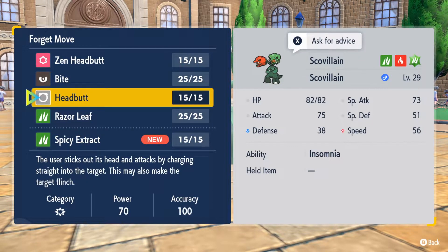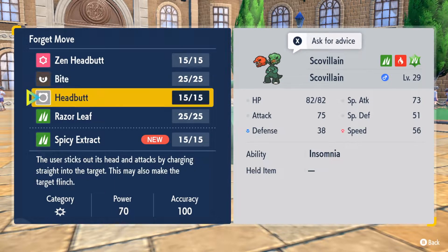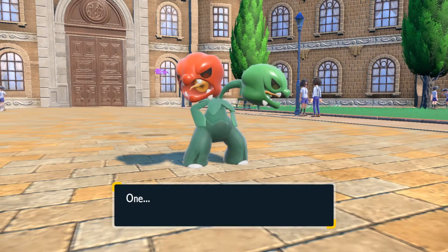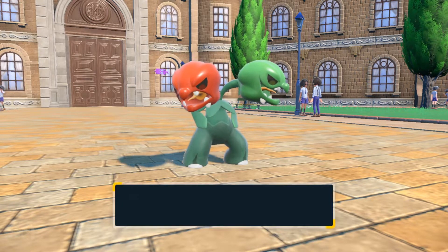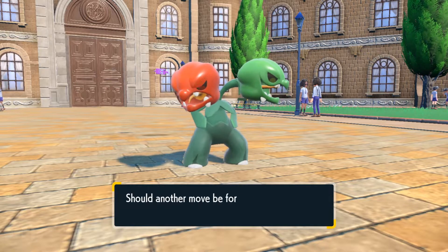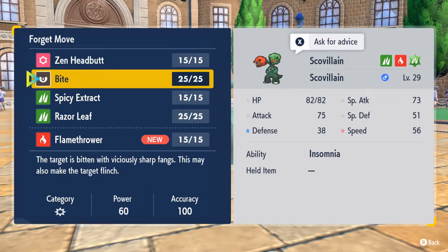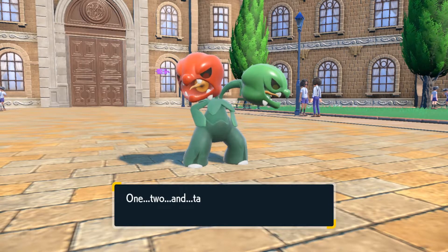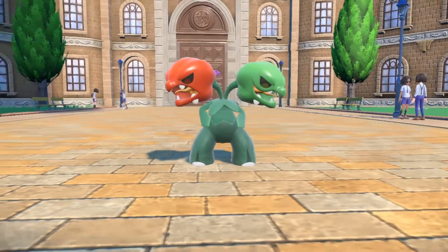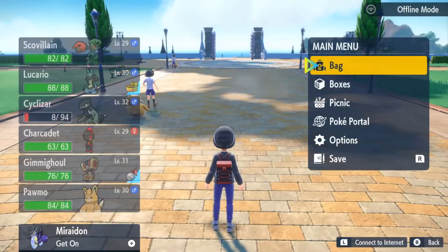I've only got razor leaf as a grass-type move though. We've got zen headbutt, so I think we just get rid of headbutt for now — get a better grass move, get a fire move. Okay, so we're learning flamethrower, which is great. That's exactly what I wanted. We get rid of bite, I say. Get rid of bite and then I've got zen headbutt, flamethrower, spicy extract, and a grass move.